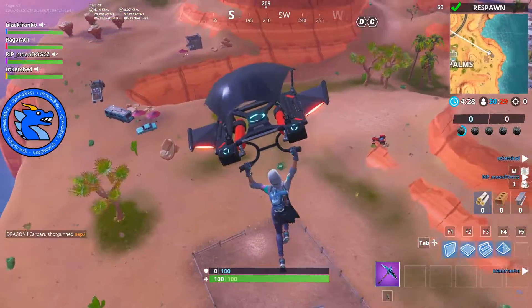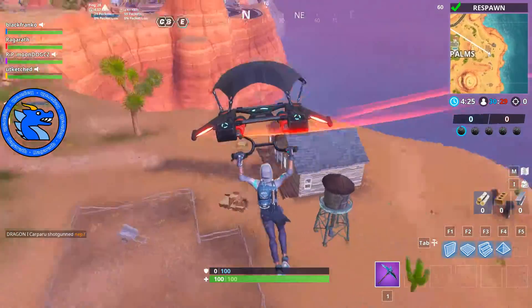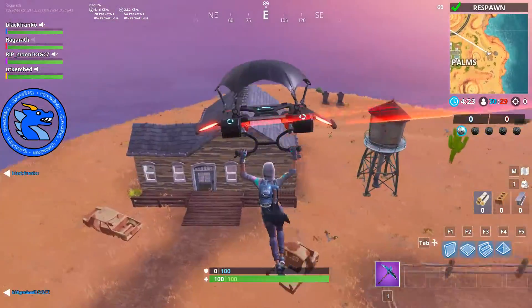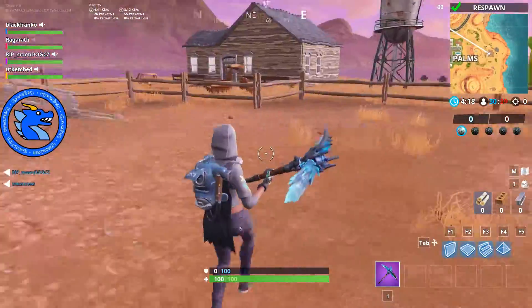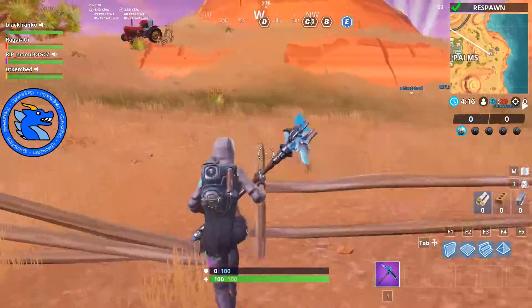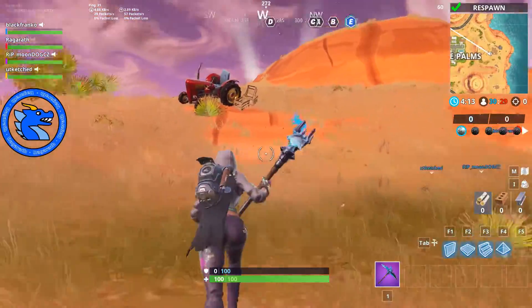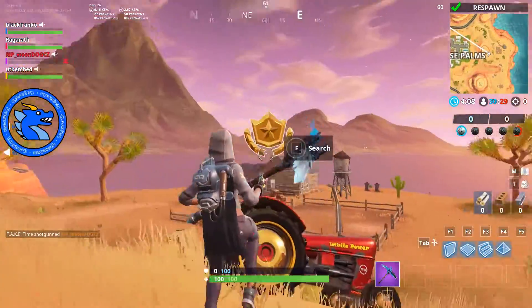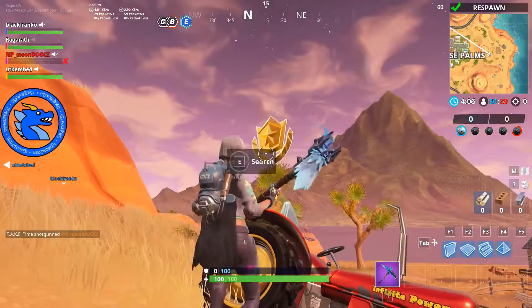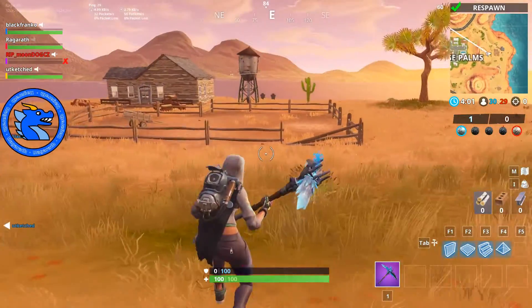Hopefully above that tractor we will find our extra battle pass for week two. This is where they've got all the llamas in the picture, and as you can see there are no llamas, but above this tractor — yes, there we have it — is our free battle star for this week. So pick up your battle star and enjoy, guys.